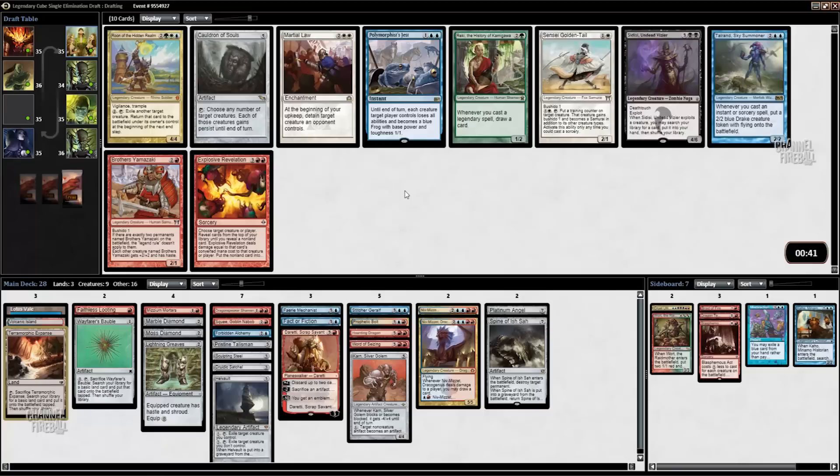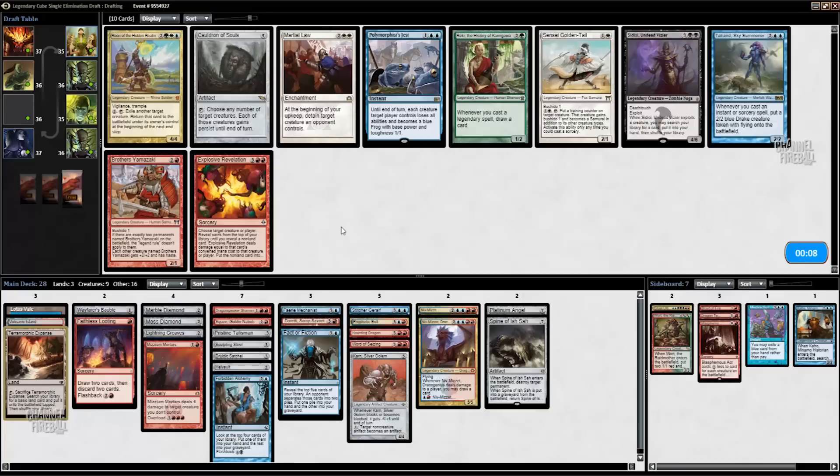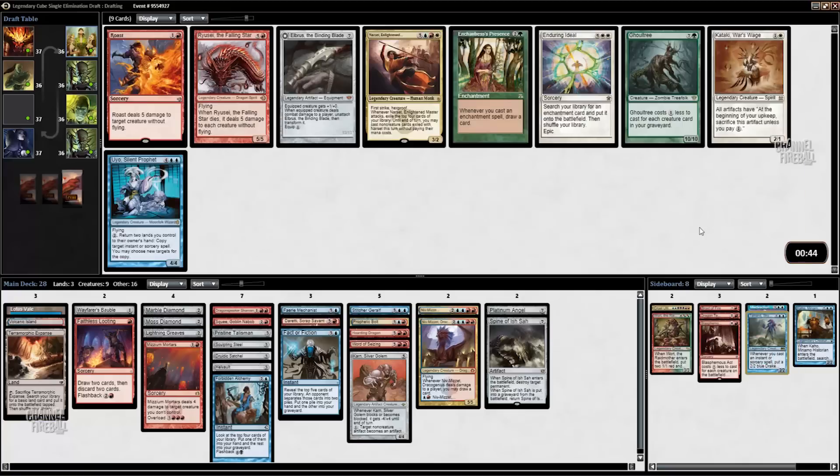None of these cards appeal to me in particular. Explosive Revelation is okay — it's going to hit for like three or so in our deck, and it does draw you the card you reveal with it, so it's a cantrip of sorts. Obviously the more reliable Prophetic Bolt is much better. We don't really have enough spells to make Talrand work for us, so I'll just take Talrand — I'm not going to play Explosive Revelation anyway.